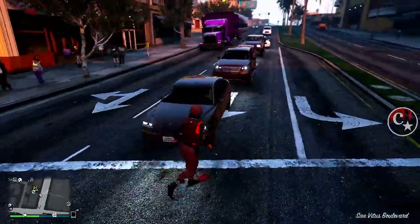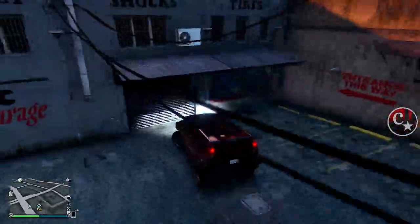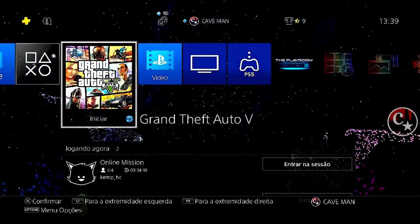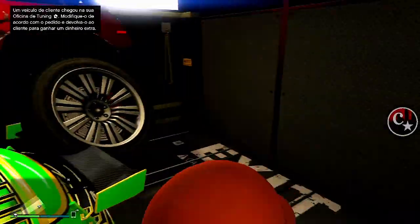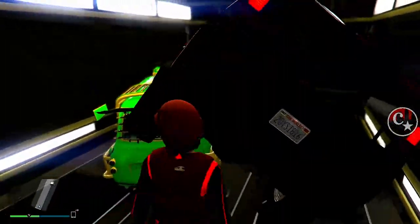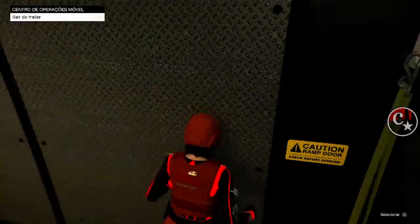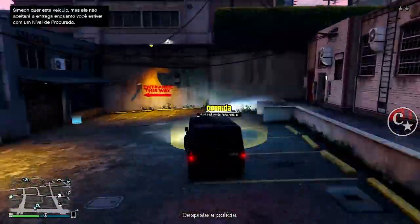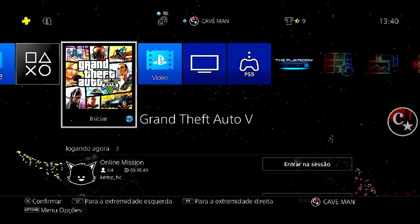Basta procurar um veículo de porte médio aqui — pode ser este Patriota. Vamos chegar na entrada da oficina e repetir o que a gente fez com o Issi. Vamos aguardar 10 segundos. Olha só: ele já apareceu aqui dentro, porém não travou as portas do meu Issi. Conseguiu chegar um pouquinho à frente. Quando aperto o triângulo, ele entra no veículo. Então eu entro no Issi, o outro desaparece. Saio novamente e pego agora essa Dubsta — repito o mesmo processo, 10 segundinhos.